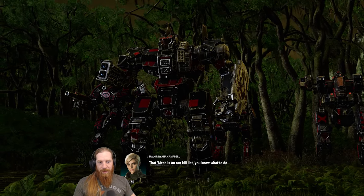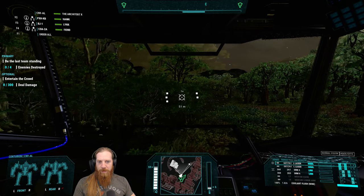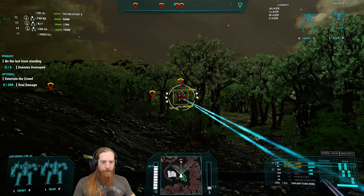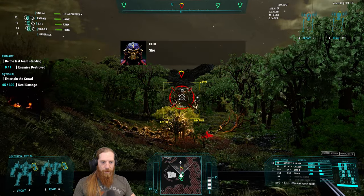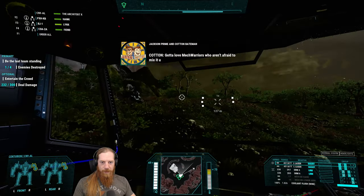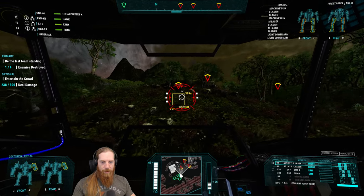I don't know if this is a good idea or not, but we're going to try it and find out. I think the fact that we have our whole lance together is going to be helpful. It's a low difficulty - not like we should be facing a bunch of heavy mechs. It's just one team against the other, only four enemies - all light mechs by the look of it. This should actually be pretty easy because we're a full lance of mediums.